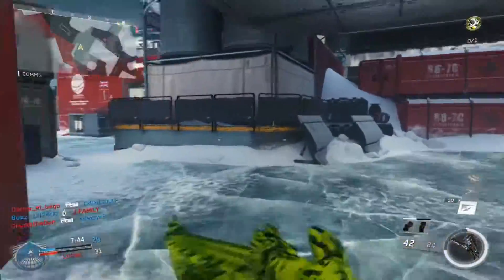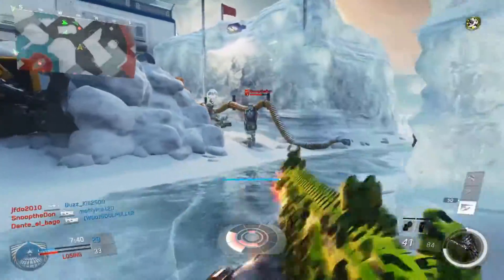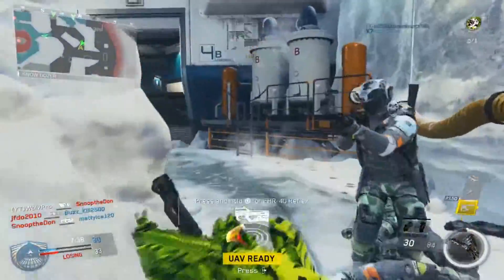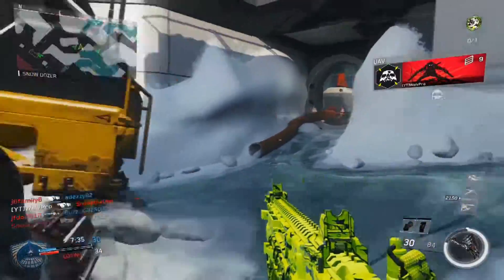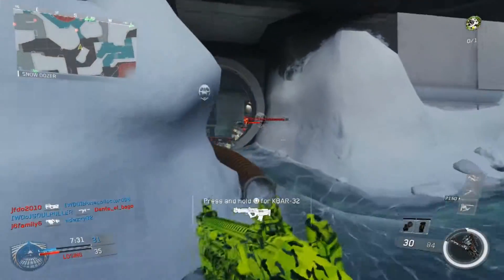The maps seem to highlight flanking abilities — there are multiple pathways and multiple ways to get into flanks, which doesn't really hurt the game overall. But if you're sniping, it's going to create a real headache because you're always going to be watching your back.